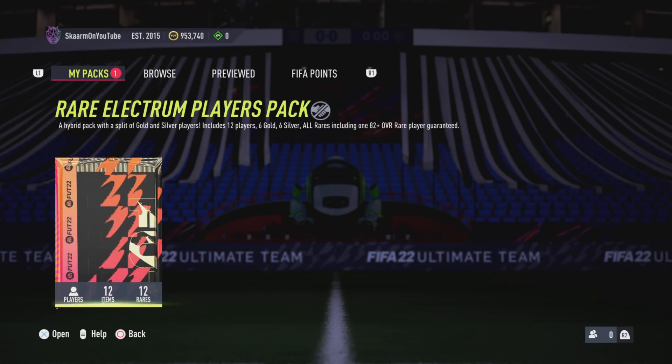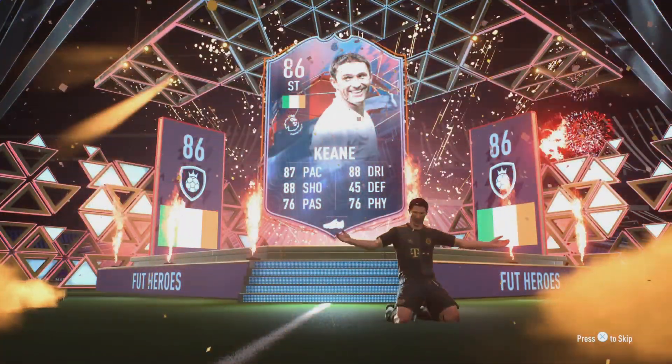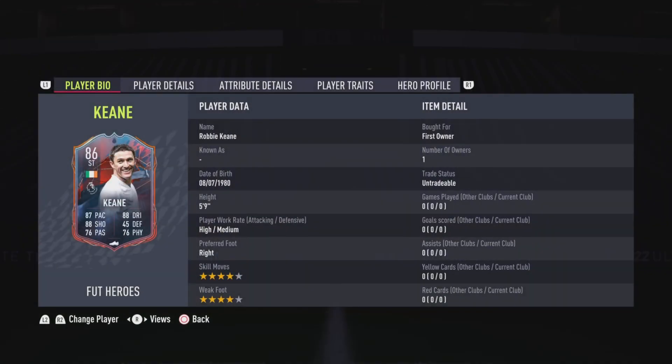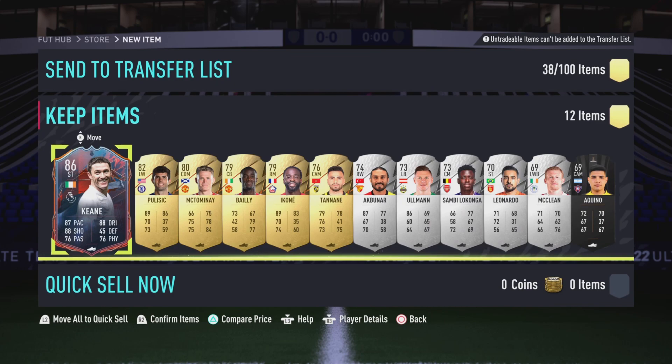Time to open the pack — I'm guaranteed at least an 82-plus, so hopefully we get a walkout. It's going to be... a Hero card! That is going to be Keane — 86-rated Keane from this pack! That's incredible. It's untradeable so I can't sell it, but it's a great card: four-star, four-star, great stats all around. I looked him up on the market and he's worth 520,000 coins — I thought he was around 200 to 300k, but wow, a 500k card into the club! Apart from that, that's the video — please like, comment, and subscribe, and I'll see you next time. Peace out.